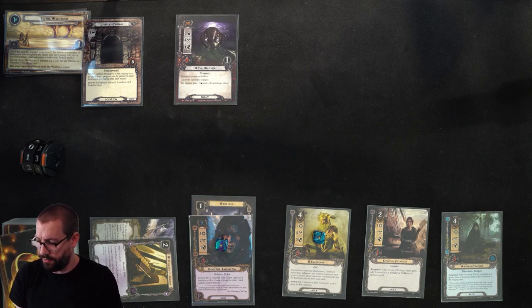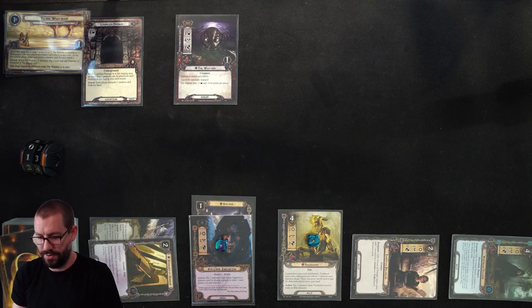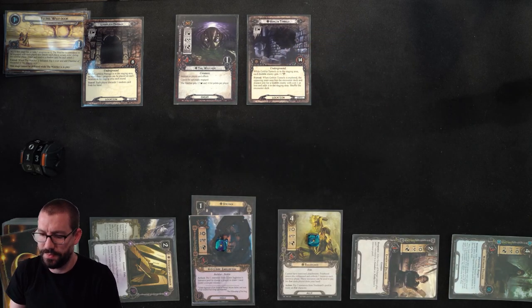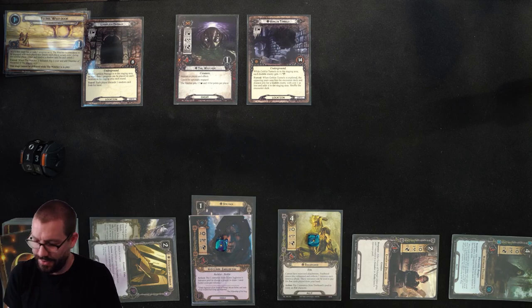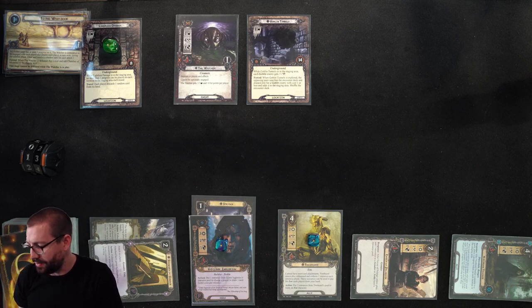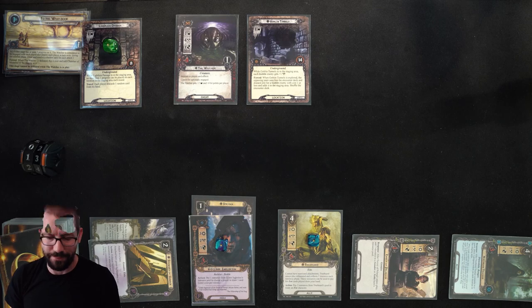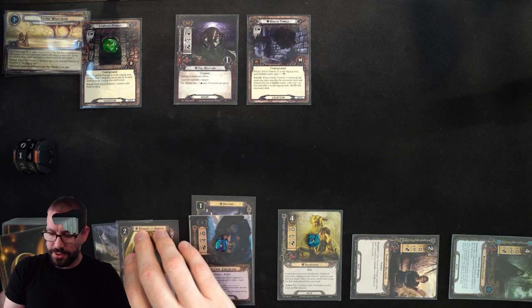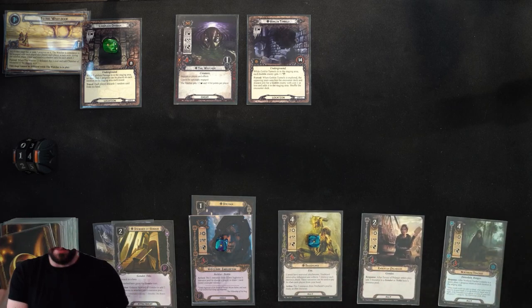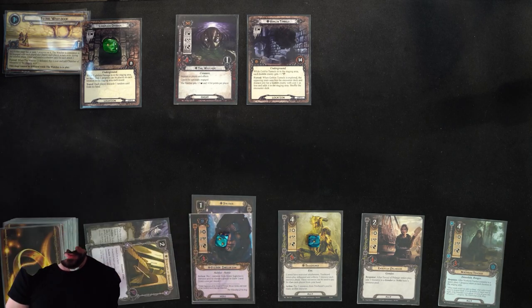Lightless Passage actually is not too bad with Northern Trackers — 1 of them puts 1 progress and it all works out fine. I have a buffer right now, so I can overquest a little. I'll send 7 to the quest up against 4 in the staging area. We reveal Goblin Tunnels. My 7 against 6 will make 1 progress. We can slowly clear out locations with Northern Tracker. Eventually I'll get more willpower with the allies in the deck.